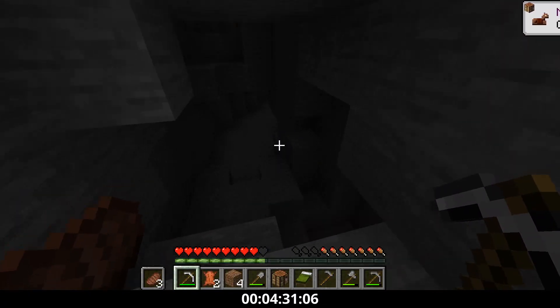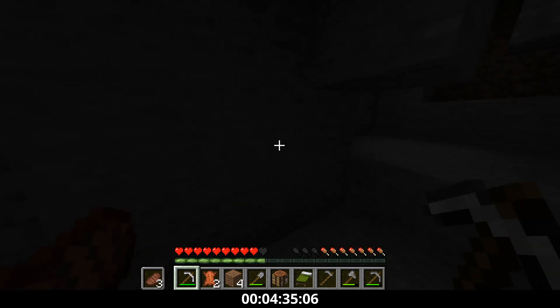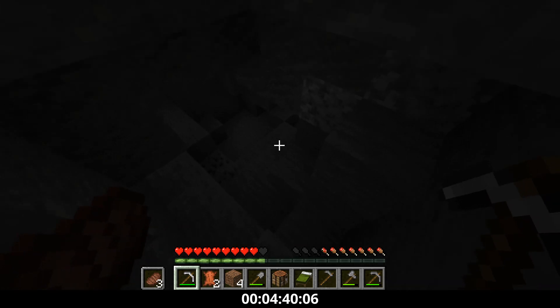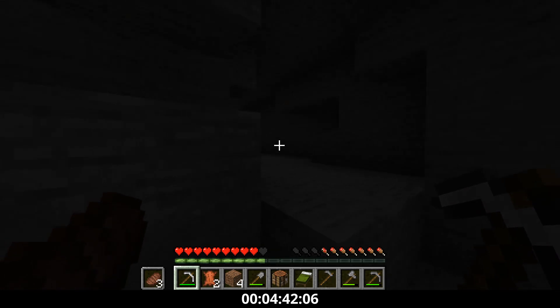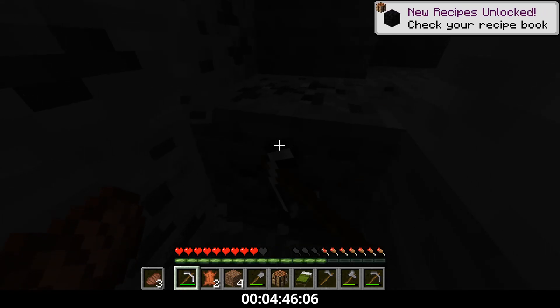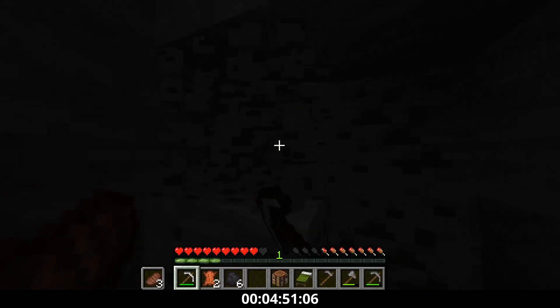Now I enter the cave, and for the next few minutes I just have to mine coal and iron. As I mine, I find some coal right here — there'll be a bit more action in just a few minutes. I get the coal. I think I actually get all the coal I need in this one vein, which is really cool.